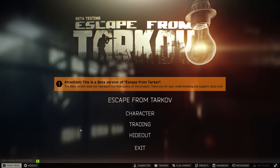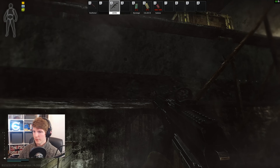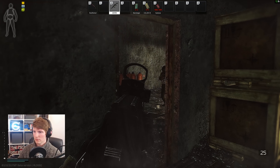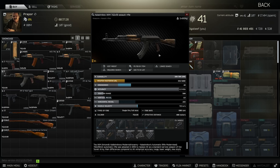Hello everyone, it's GigaBeef here and today we're going to have a bit more of a hands-on video looking at the AKM, which is one of my favourite weapons in the game at the moment because BP rounds are extremely strong. The community has pretty much come to the consensus that BP for the AKM is one of the best rounds in the game, and today we're going to look more specifically into the actual weapon itself to figure out some of the good builds for it.